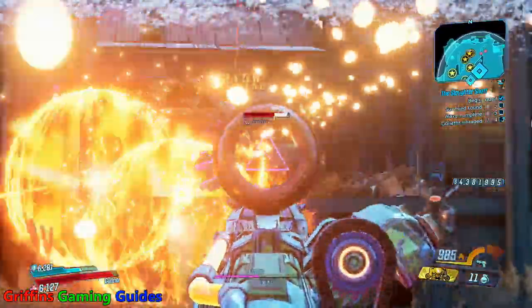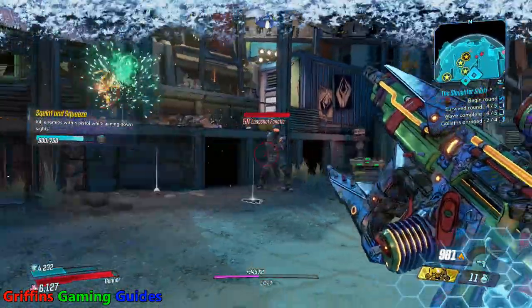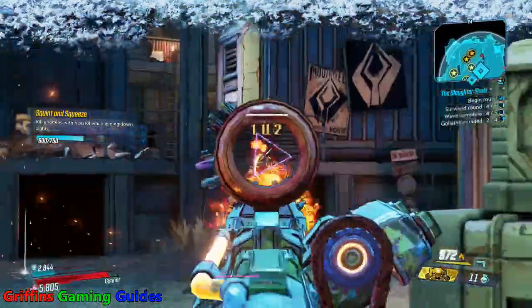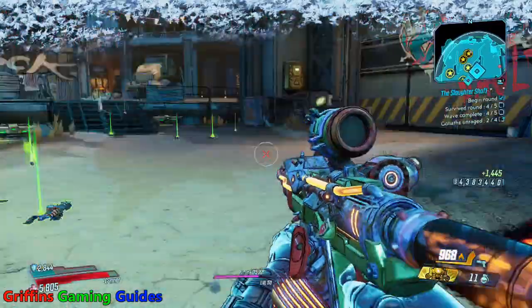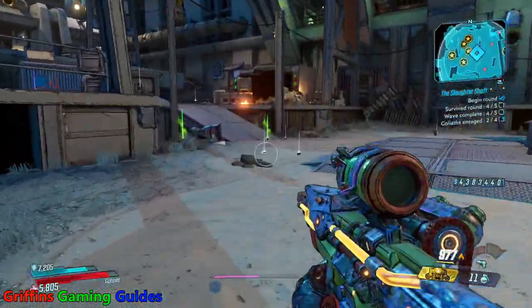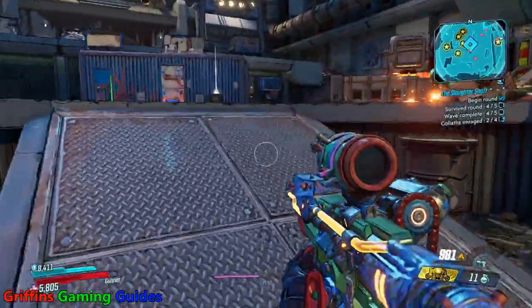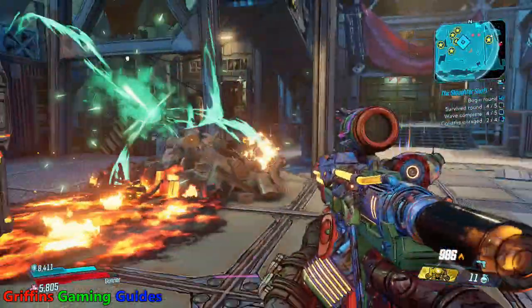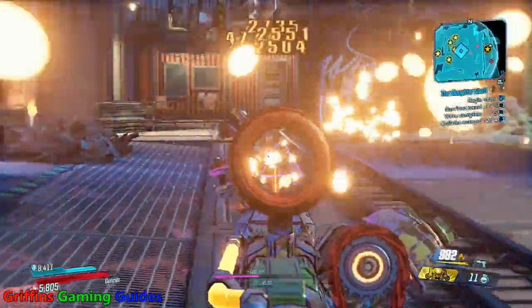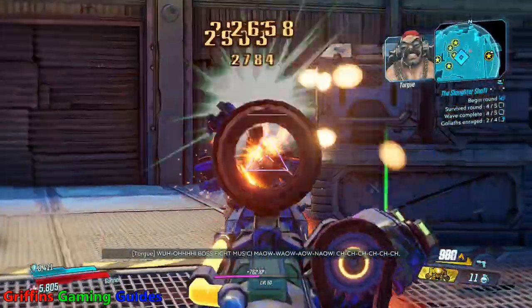Radiation damage works incredibly well, especially in the latter rounds when you've got so many enemies coming towards you, as it always spreads between enemies that are bunched up together. Even a Wester gun would do the job — any type of radiation damage you can inflict on those guys will be a massive help. As difficult as this one on Pandora is, it's the easiest out of the three by a country mile.